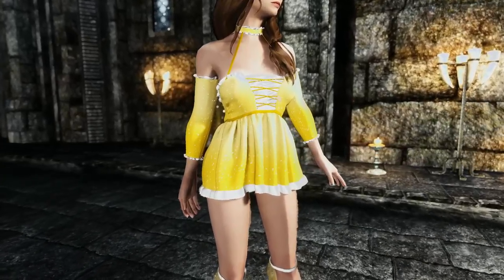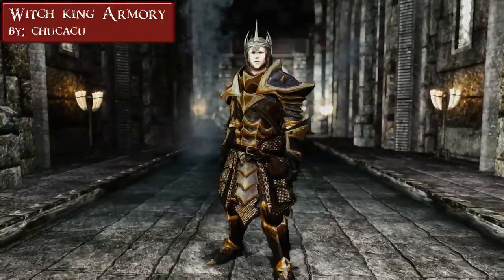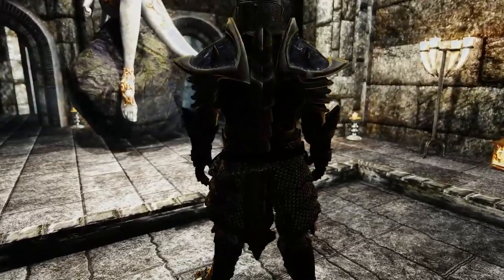And the last armor is Witch King Armory by Chukaku — for those who want to be taken seriously. It comes with many badass helmet options and also an equally badass shield and sword.